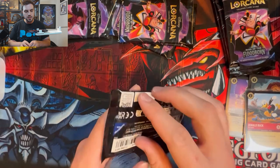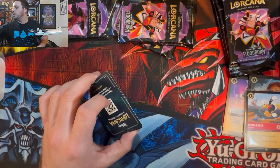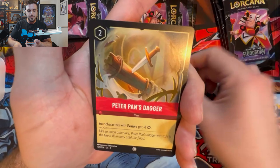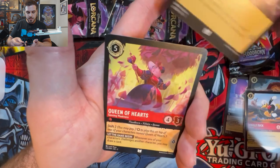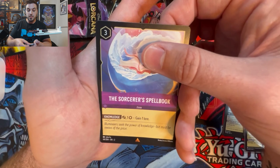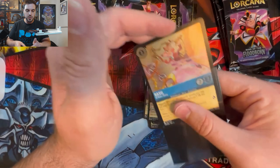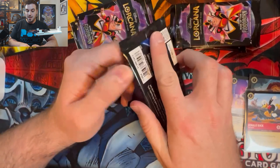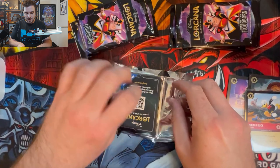Hit a little bit of a slow streak. Still holding out hope I'm able to pull a legendary or an enchanted. I've got Cusco, Peter Pan's Dagger, Enchantress, Duke of Weselton, Mulan, Magic Broom, Yzma, Queen of Hearts, Robin Hood, Sorcerer's Spellbook, Raya, and Basil. I've got one, two, three, four, five, six, seven packs left. I'm starting to get a little nervous — I'm hoping we didn't pull the most crazy cards right off the bat and then nothing else.